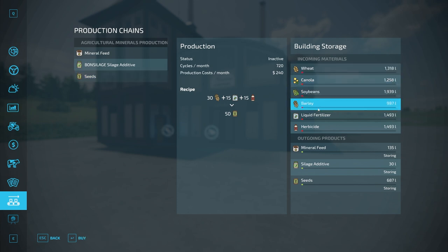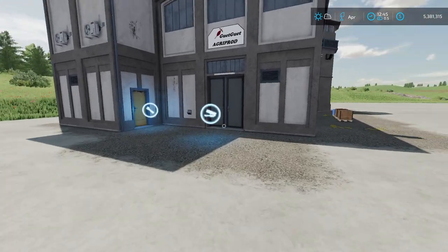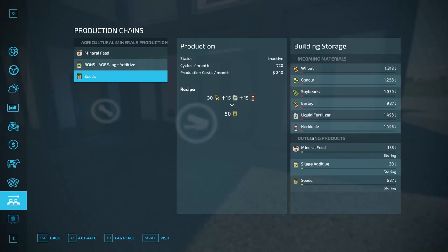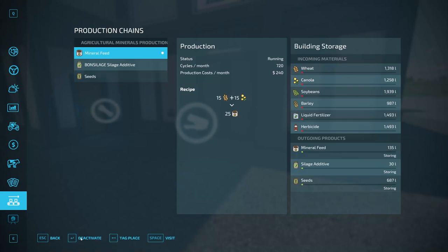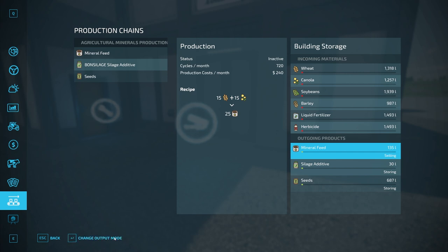That covers all your input totals, and you're going to dump those right where I showed you to get them in. To get these rolling, you have to activate them — hit activate so it actually starts running. Over here they're all set to storing automatically. You can change that to either selling or distributing. If set to selling, it's going to automatically sell your product for you.